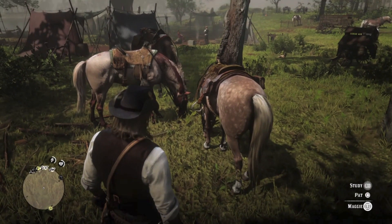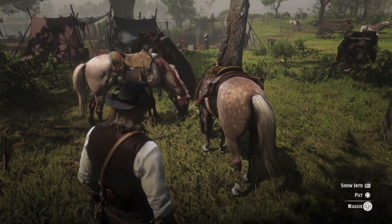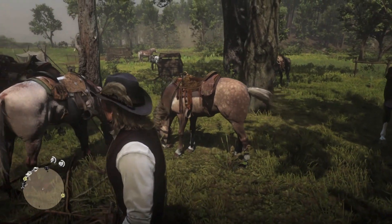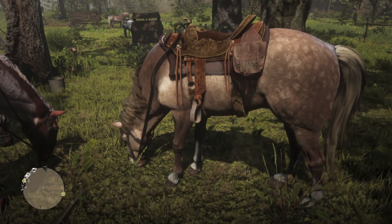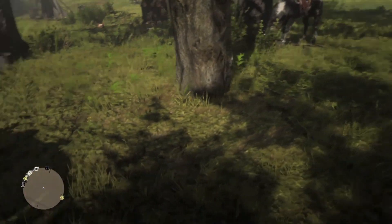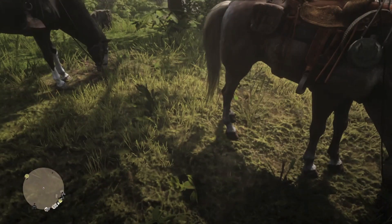Lenny has a light Palomino Morgan named Maggie. Him being only 20, you just know she was named after some girl he was sweet on, maybe before he left home. There has been some speculation on Reddit that Maggie is actually a Mustang, but the legs are all wrong — Mustangs have furry shins, and she's missing the definitive backstripe. So I'm pretty sure she's a Morgan.